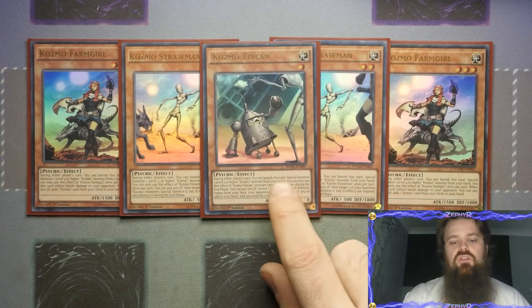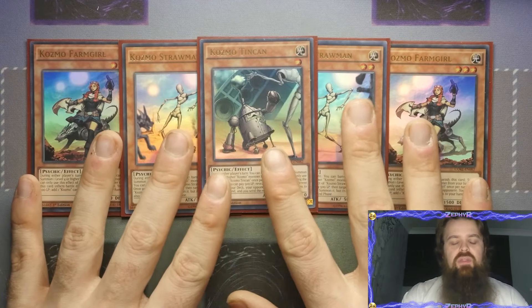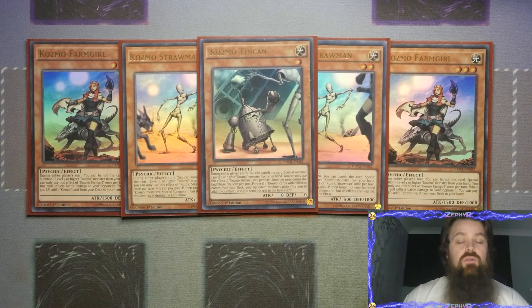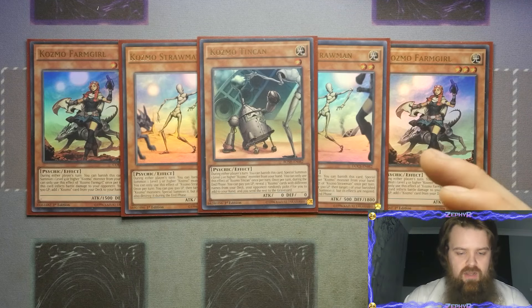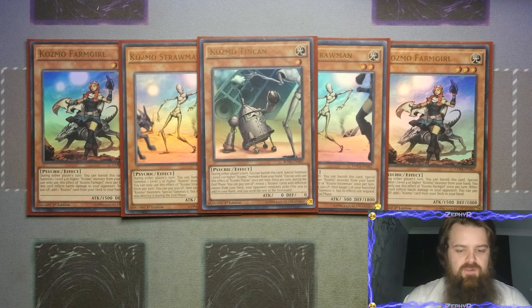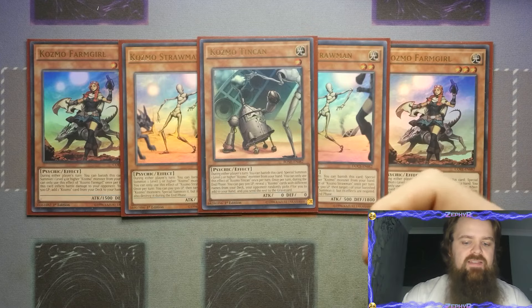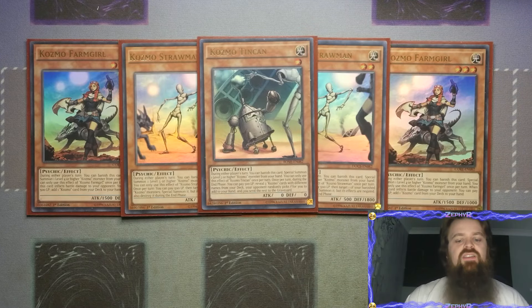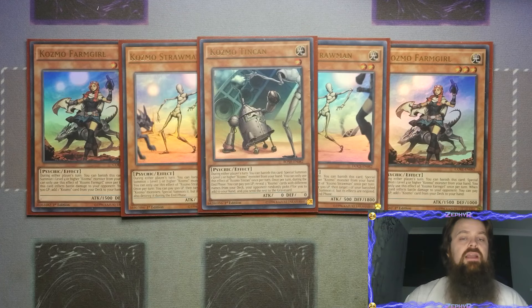We've then got the one Tin Can - obviously R2-D2 and the Tin Man - but this one is more prominent in control builds. Since we want to be as aggressive as possible, this has the ability to tag out for a level 2 or higher, but during the end phase you pay 500 life points to reveal three Cosmo cards with different names from the deck, your opponent randomly picks one to add to the hand and you send the rest to the graveyard. It's a little bit slower, which is where the new card Psychic Arsenal comes into play to allow that search capability to be faster.